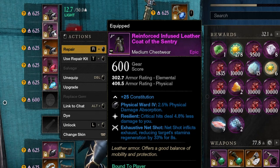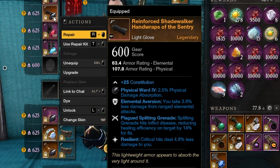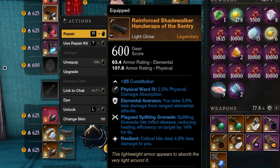For my chest piece I have resilient and net shot. Net shot is a must in this build to catch people since it will exhaust their stamina, meaning their stamina regeneration will be reduced. On my gloves I have Elemental Aversion which helps against mages a little bit, plus splitting grenades for reduce healing, and resilient.